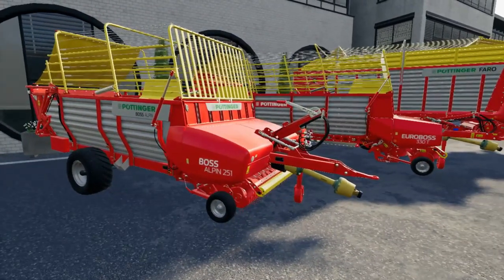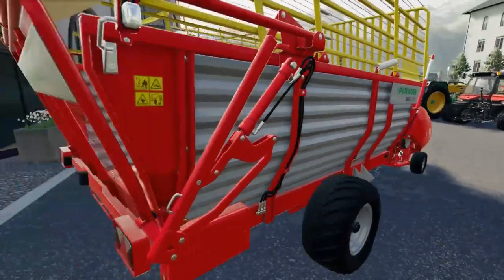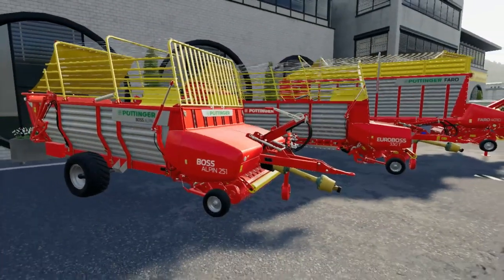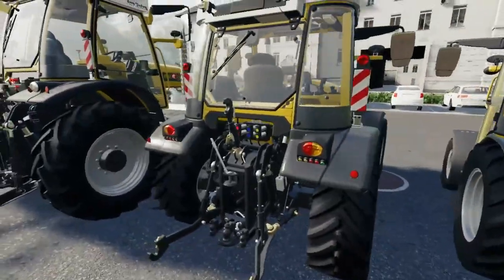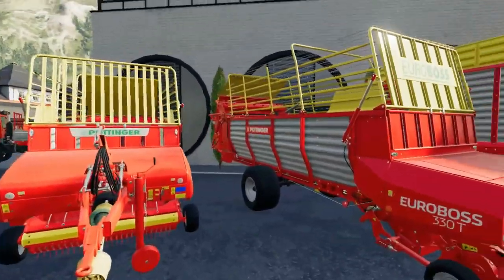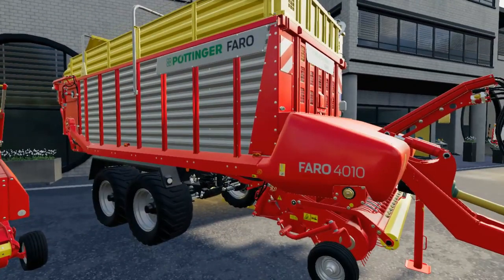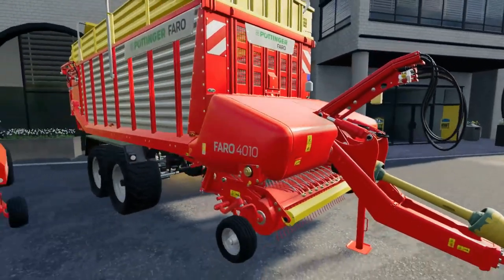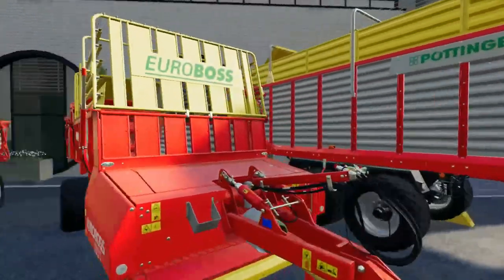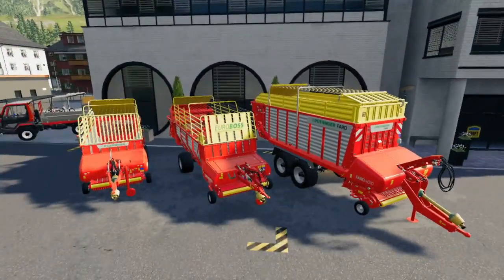Next up we have the new loading wagons. We have the Pottinger Boss Alpen 251 — the smallest loading wagon they've added — a pretty simple little wagon you could probably pull with the mid-range Riggy Track or the Viewer. We have the Euro Boss 330T with slightly bigger capacity that needs a bit more power. And then we have the Farro 4010, which you might not even be able to power with the largest tractor just because of the pure size of it. It's nice to have some variety — a budget one, a slightly bigger one, or the biggest one you can get.